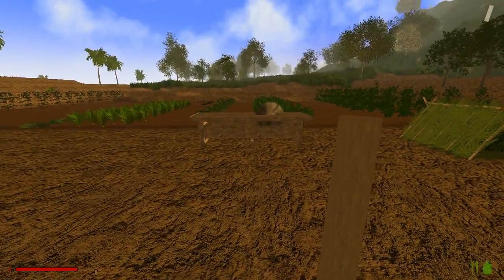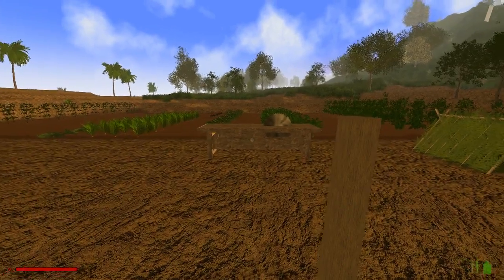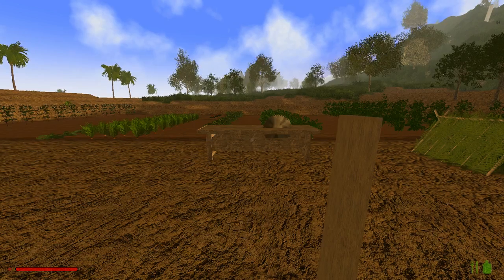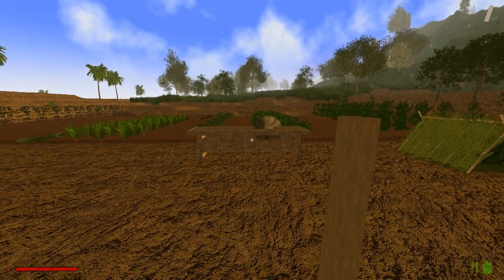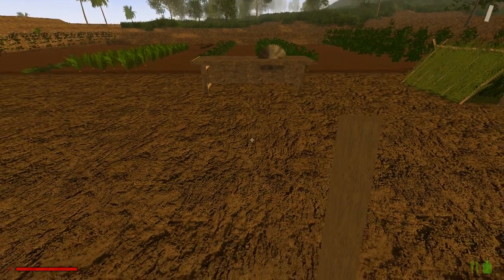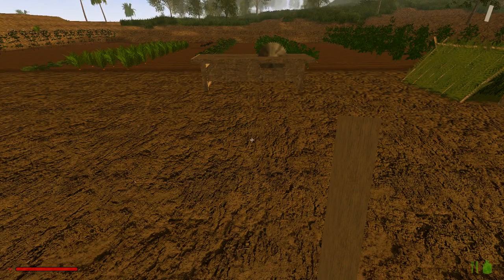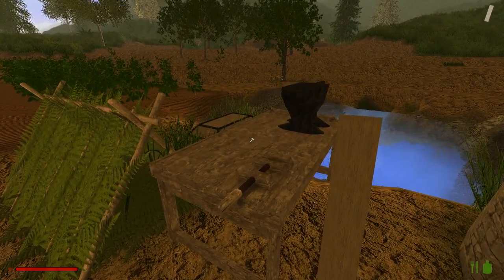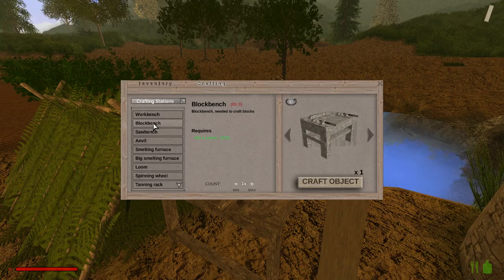Let's put the block bench here opposite the saw bench. The saw bench gives you timber, planks and beams - you can either build your base out of wood using the saw bench, or you can build it out of an assortment of materials. Let's go back to the workbench and make ourselves a block bench. Let's craft that.